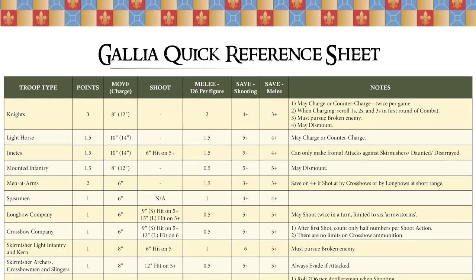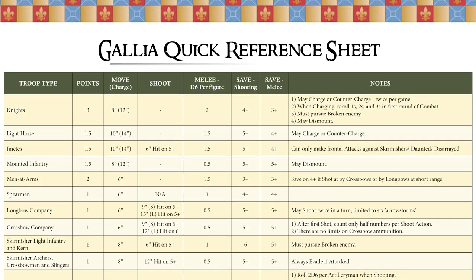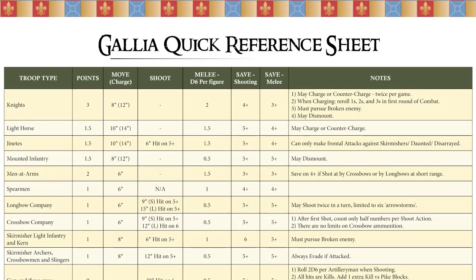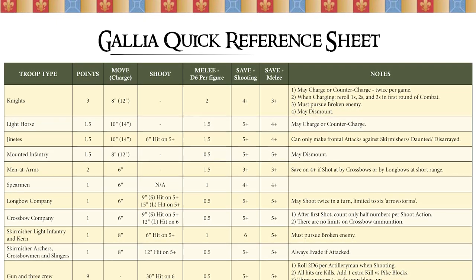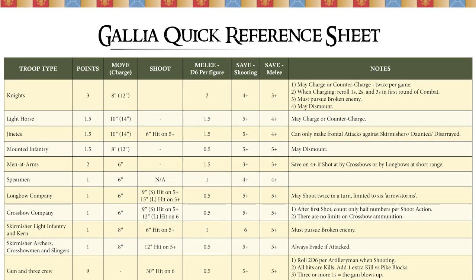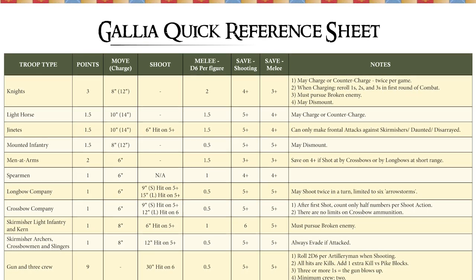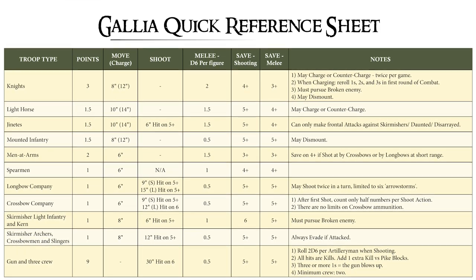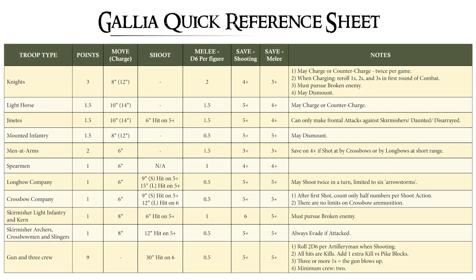Let's just have a look at the quick reference sheet, because for each of these new theatres you will have a quick reference sheet of all the different troop types and their key characteristics. Knights are pretty much the same. We've got crossbowmen coming in companies now rather than just operating as skirmishers — twelve-man crossbowmen companies. Their chances against a mass of English longbowmen aren't going to be very good, as they found at Crecy, but they're still an essential part of the French armies.